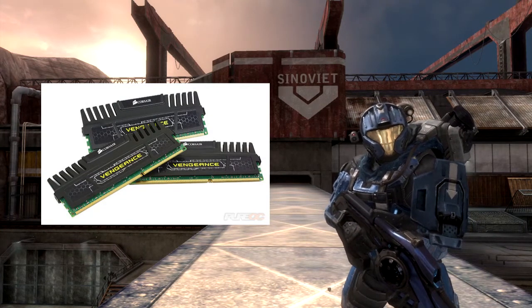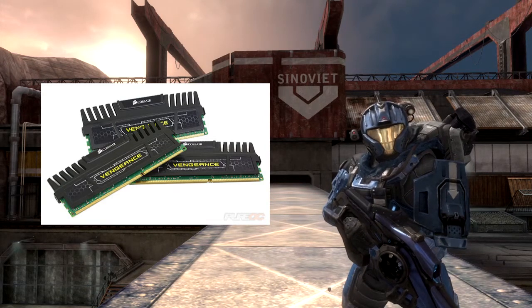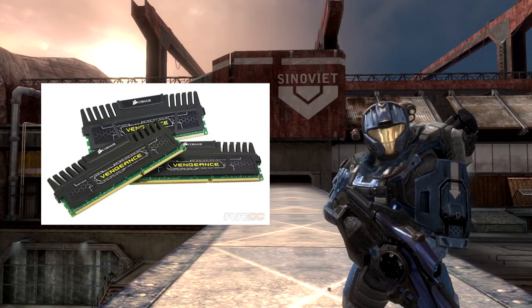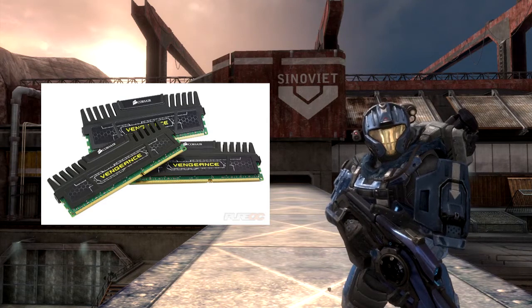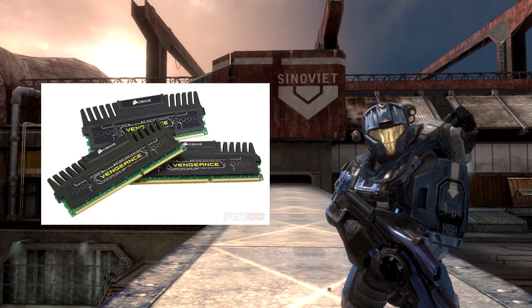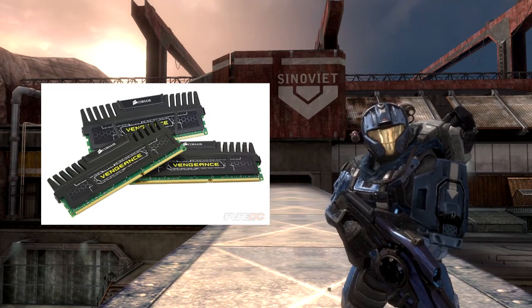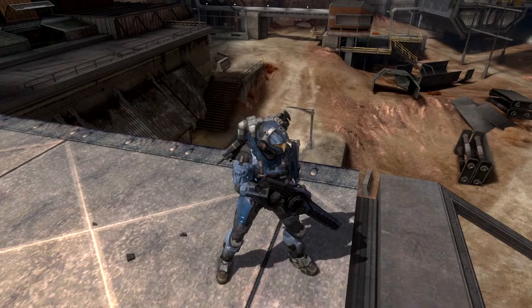A good example: I'm using Corsair Vengeance 1600 MHz memory. I bought 8 gigs at the start of summer for 82 euros. Now the same 16 gigs — twice the amount — costs 82 euros. In about six to eight months the price has fallen by half. RAM prices are tumbling and you can get a lot of RAM for almost nothing.